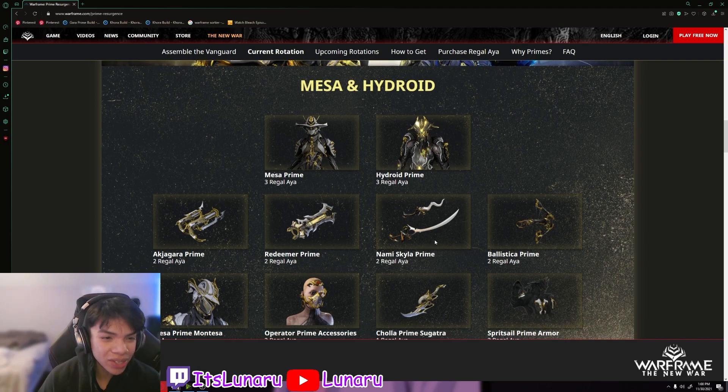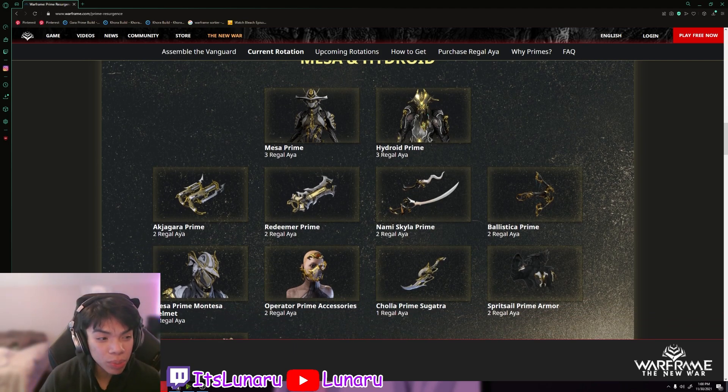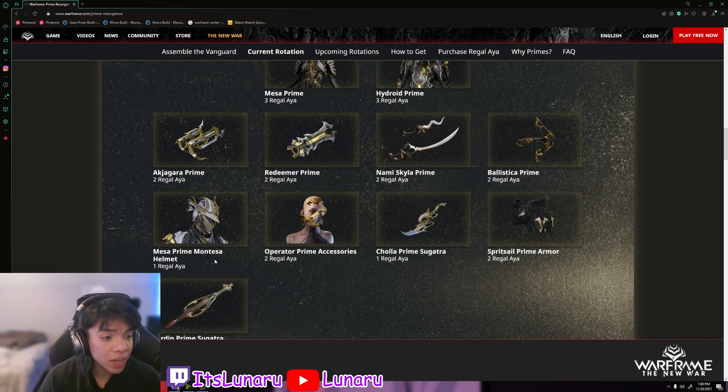So it looks like I'm going to have a lot of grinding to do this week. I need to pick up Hydroid Prime, the Ak Jagara Prime, the Nami Skyla Prime, and the Ballistica Prime. I do have the Redeemer Prime because I ended up buying it when I first came back to the game. Then we have the Mesa Prime Montessa helmet — this looks really nice, I'm going to have to see how that looks in game.